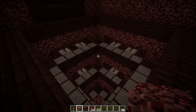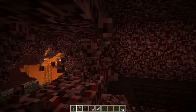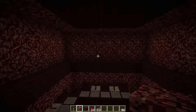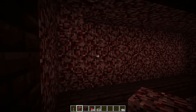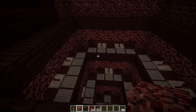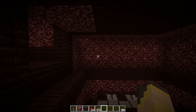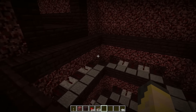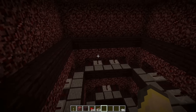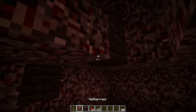For the optional addition: line the whole top layer with sticky pistons again, just like the other layers, except the corners. This will probably make the farm more efficient. You'll need 28 more pistons plus more repeaters and redstone dust. It's overkill but totally doable and will increase the speed of your farm.